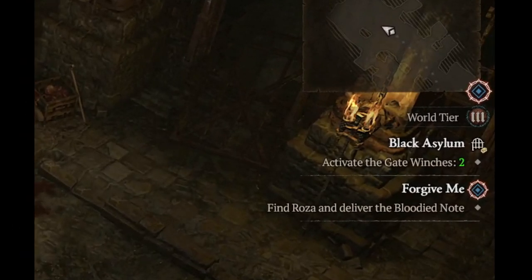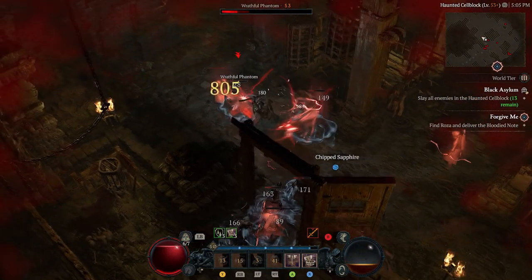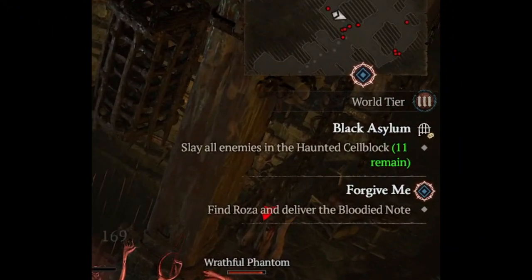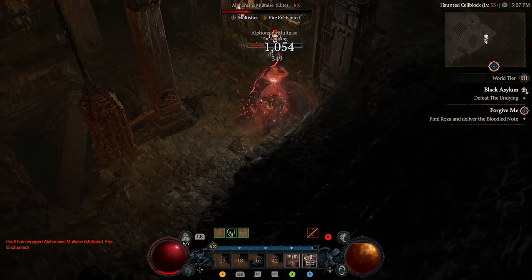These tasks are things like finding a stone and placing it on an altar, slaying all the enemies in a certain part of the dungeon, or destroying towers — those sorts of tasks. You'll complete one task, then open a door to another part of the dungeon, and so on until the final battle.